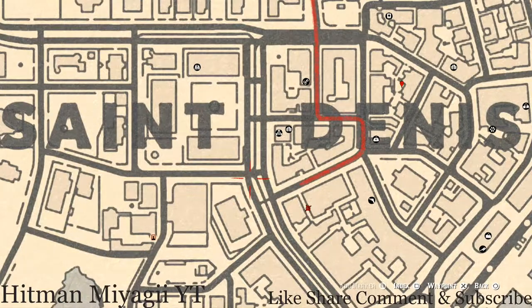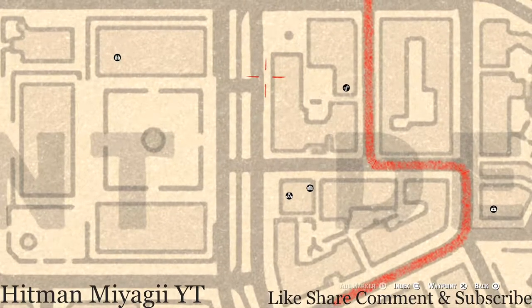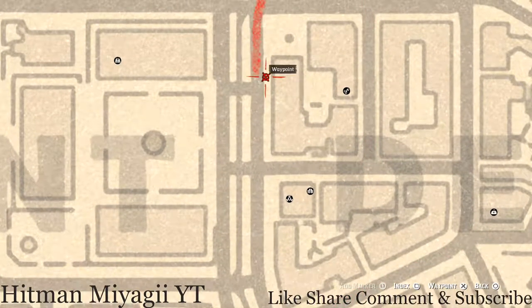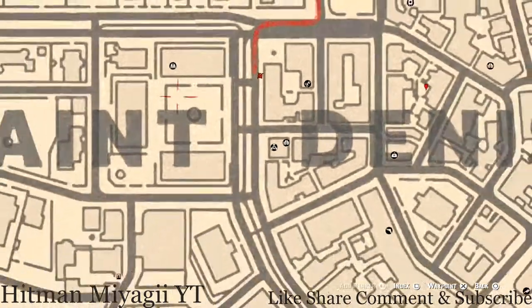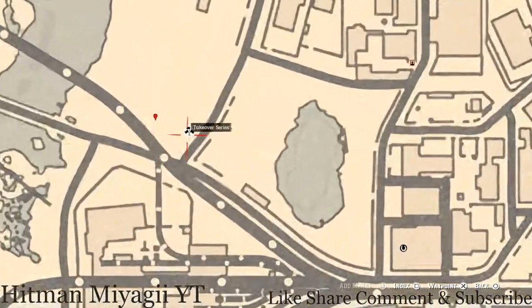Up here there's a corner cabinet — I didn't mark it but it's right here. Open up the door to the cabinet, position yourself in front of it, and you should be able to grab a lost jewelry piece, which is a Bellow Ruby Bangle Bracelet. Once you grab it, just keep on going — that's pretty much it for this area.